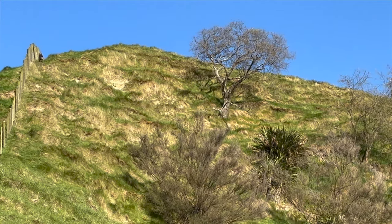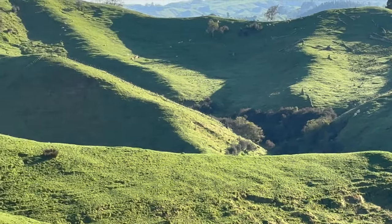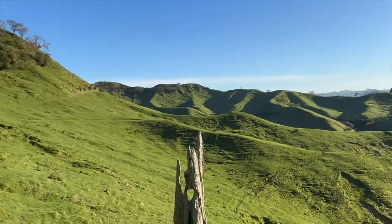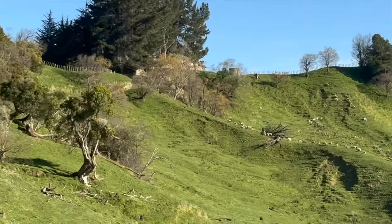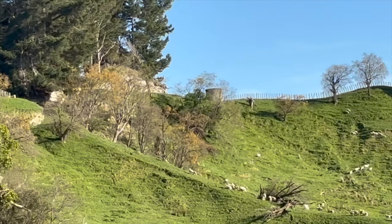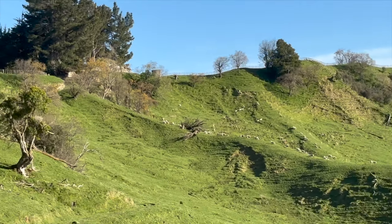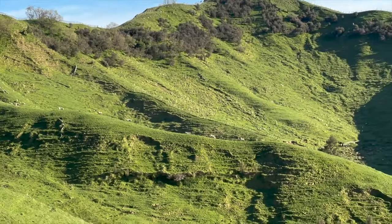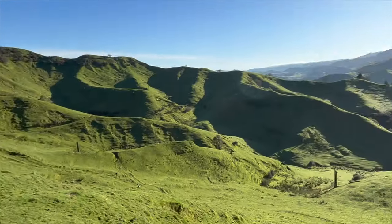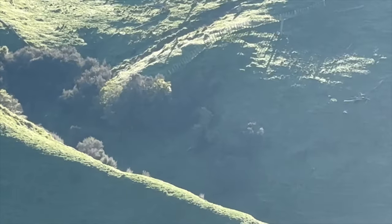My heading dog's over there somewhere, should be on that next mob by now. I'm going to come around this track — they're already walking out the gate, which is ideal. Now I need a dog up here on the right, so hopefully my heading dog's going to be there shortly, but he's still down here unfortunately. A couple of ewes and lambs went in there.